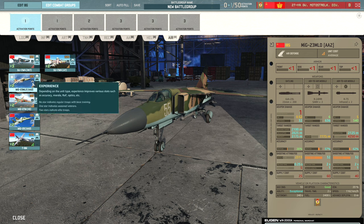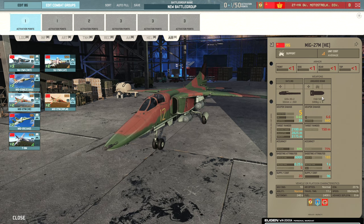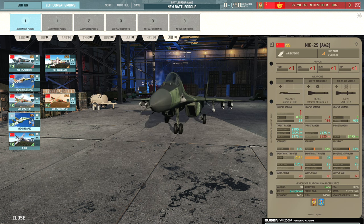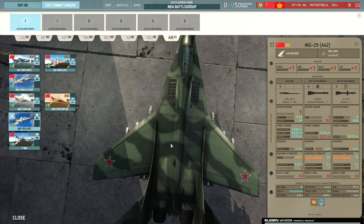Then we have the MiG-27M, which gets a 30mm cannon in the nose plus four 500kg bombs and 20% ECM — not too bad. There's also the MiG-27M with napalm — four 500kg napalm bombs and 20% ECM again. I would probably pick the napalm variant over the HE variant. And we do see the MiG-29 — you've gotta love a Fulcrum. Beautiful.